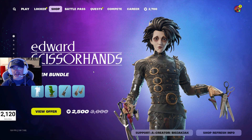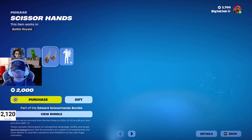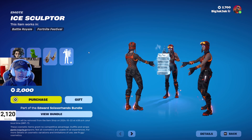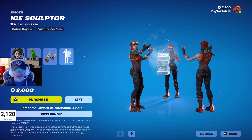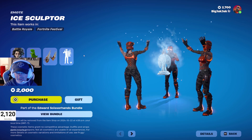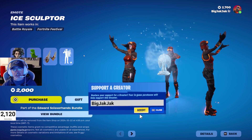Alright, so Edward Scissorhands came in the shop a couple days ago. $2,500 V-Buck offer here for the five item bundle, which is okay. I wouldn't get the bundle though because it includes the guitar. I would actually just get the Edward Scissorhands outfit — everything the same except no guitar, and it's $500 V-Bucks cheaper. Unless you want the guitar for playing Festival. If you want to pick it up, please use that creator code BIGJACKJACK, we'd really appreciate it.